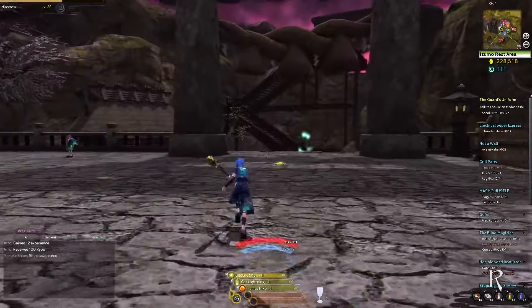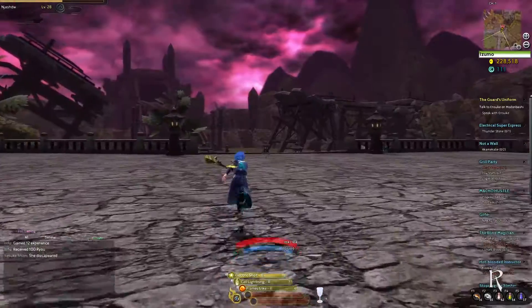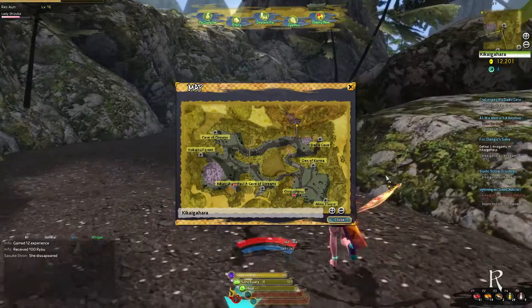Running around Onigiri can consume a lot of time. We have crystals to teleport us from other areas, but it can be frustrating to walk from one side of the map to the other. Surprisingly, there is a way.